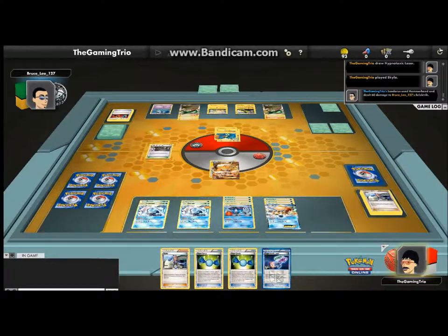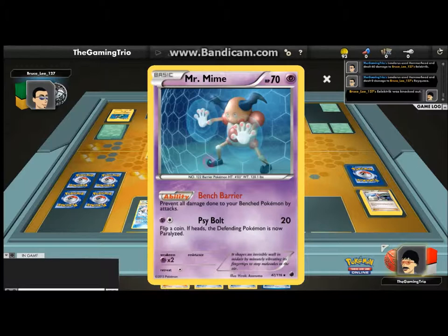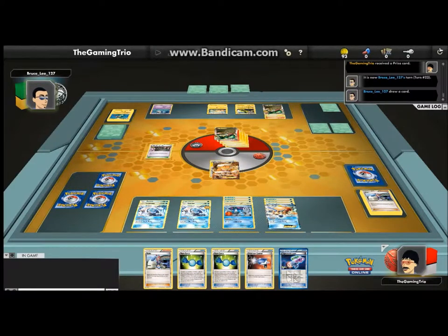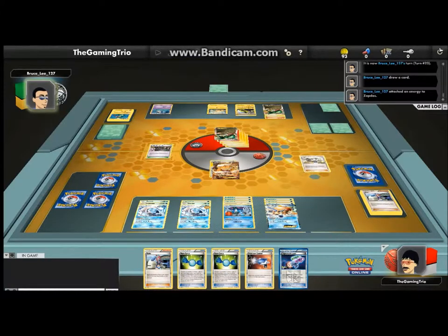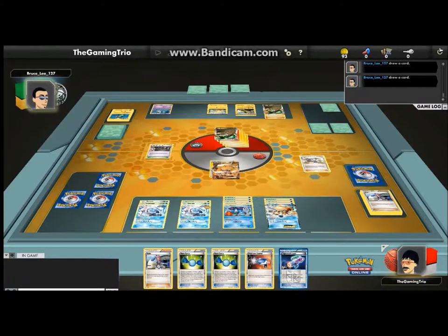Mr. Mime - into your Bench Pokemon. Mr. Mime did great here. He stopped himself getting two knockouts. Maybe I should invest in a Mr. Mime plan - future funding for Mr. Mime. A whole education based on Mr. Mime. That should be critical - Mr. Mine funded organizations by the government and stuff. The Pokemon government. That doesn't exist - I don't know why. They do have a league organization.